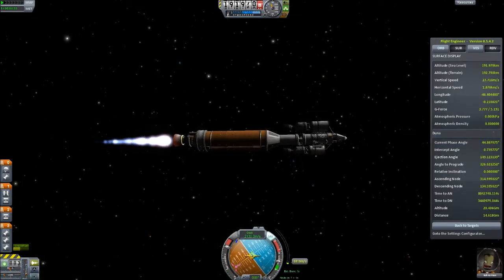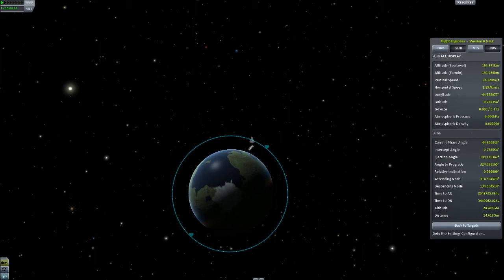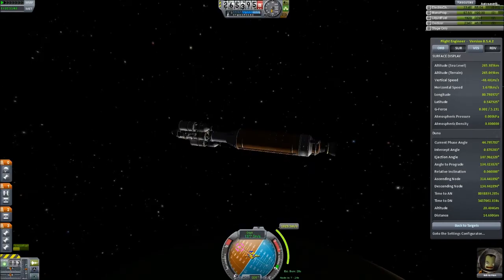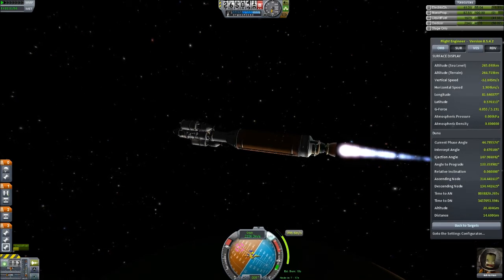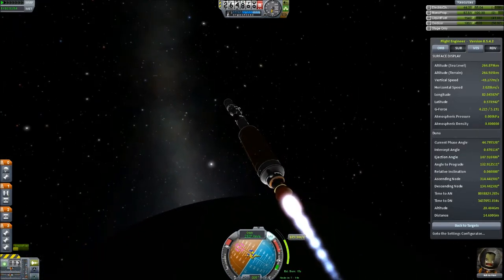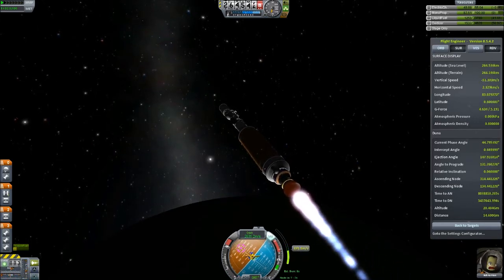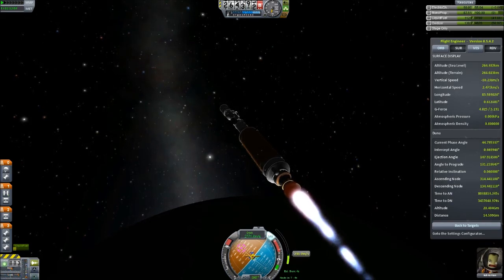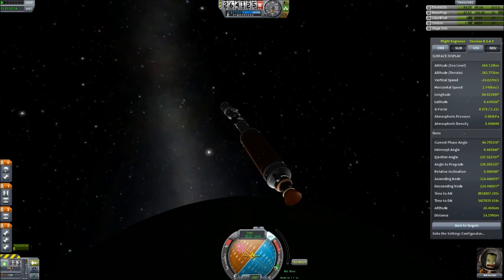That's probably good enough. Circular is circular. Now comes the part where you fiddle around for forever trying to get an encounter with Duna. Luckily, you get to skip all that. And it's time to burn. Let's go. Throttled all the way up, SAS back on. Let's see if we can get that aim a bit tighter. This burn's going pretty quickly, actually. I may have built too much rocket here. Better than not enough, but still.